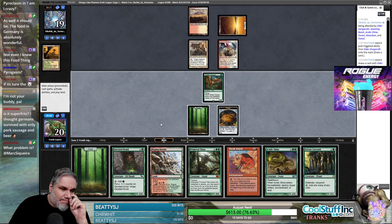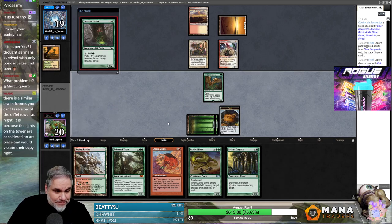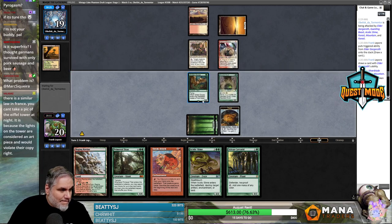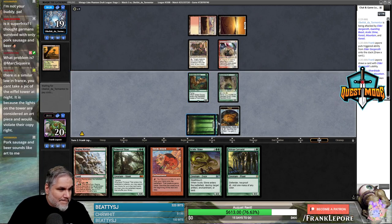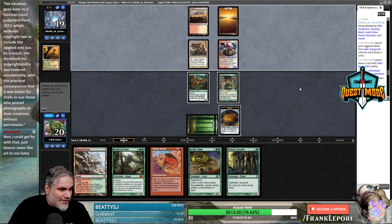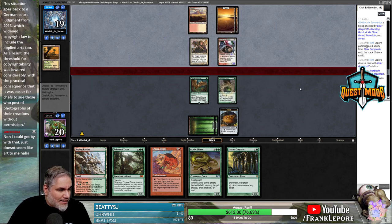More like Copperline Borg, am I right? I'm just going to come out and say it, I'm not positive. One, two, three, four, five. Acidic Slime all over your face. I'm really just hoping we can draw something before they hit six mana, because that guy's going to be a real pain.